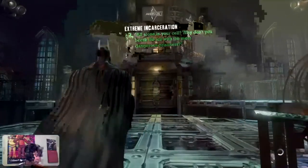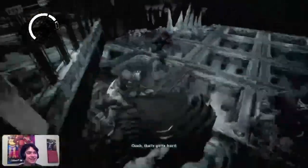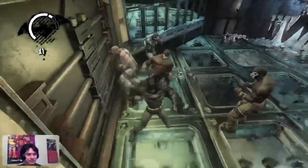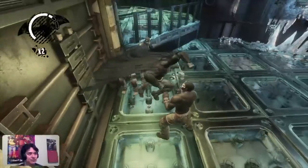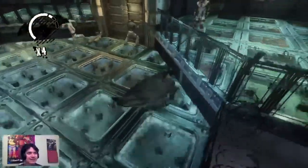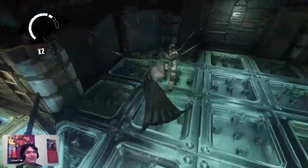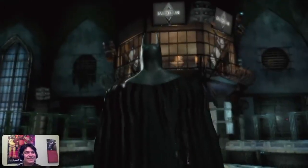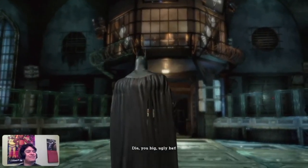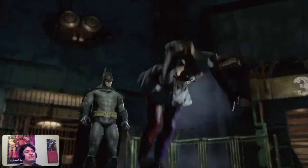Moving on, we have to do this boss battle - it's pretty much Harley sending her men to fight me while also trying not to get electrocuted, since the floor is lighting up. It's pretty weird; I'm not sure this counts as a boss battle but here we are. Once we beat all of them, Harley Quinn comes down herself to fight us, but we just grab her and toss her like a piece of paper. No worries.